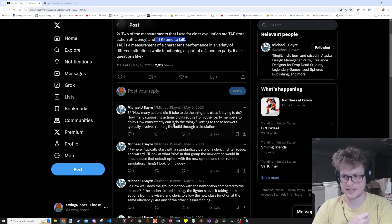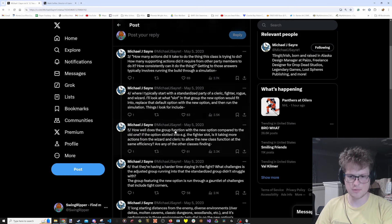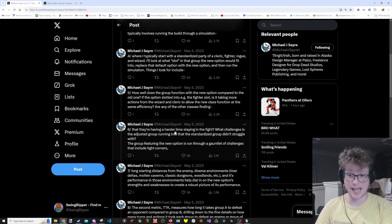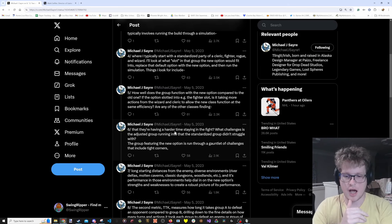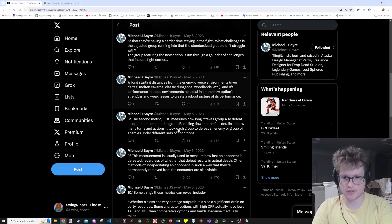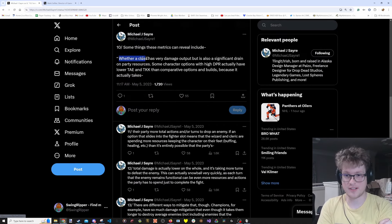This thread goes into detail on how many actions it takes to do what you want, whether it requires extra support from teammates, and what factors will break a white room scenario. These metrics conclude whether a class has a very large damage output but a significant drain on party resources.